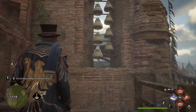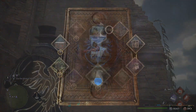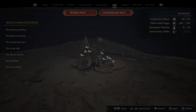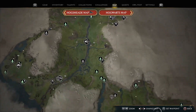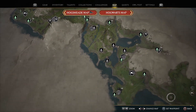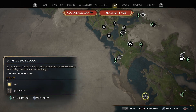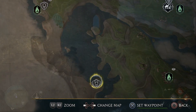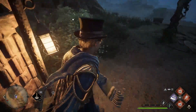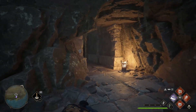I also randomly came across this puzzle's solution during another side quest called Rescuing Rococo. I don't think you need to have this side quest activated to enter the location, but it was convenient because it pinned exactly where on the map you need to go — all the way at the tip of Manor Coast.